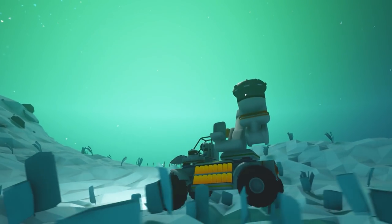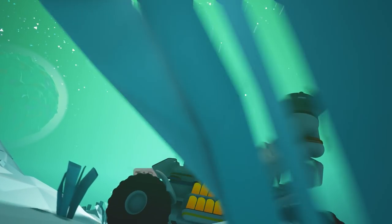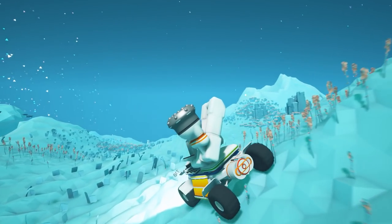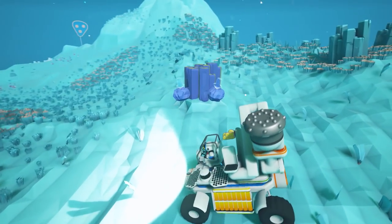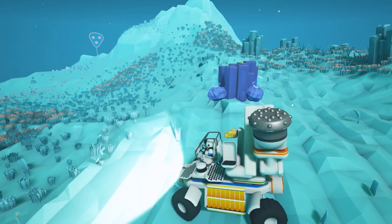Hello everybody, good to see you once again in Astroneer. I've got some exciting stuff to show you today, like a partial eclipse — I thought that was pretty neat. I've been exploring in the truck with our handy crane plus drill combination, and I found my first rich deposit of resin.